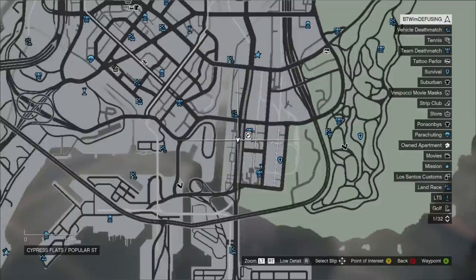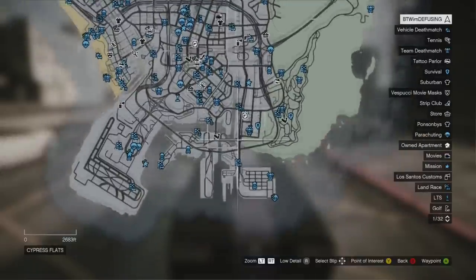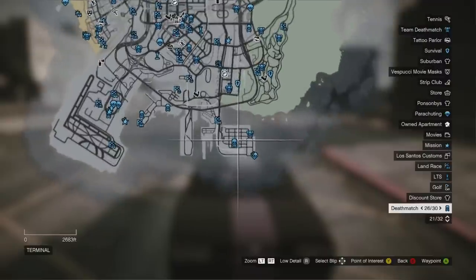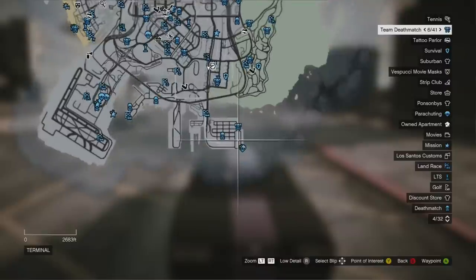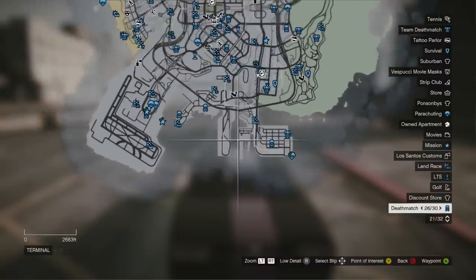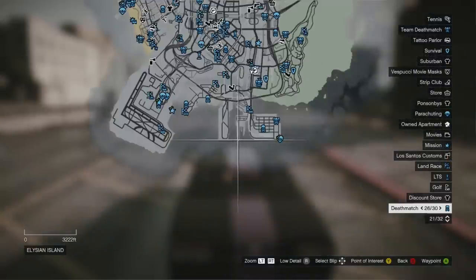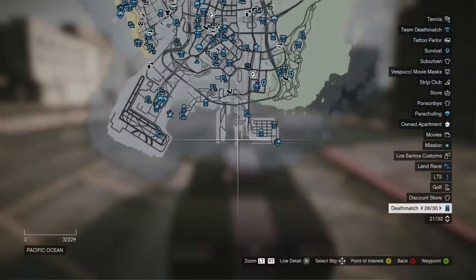So I went ahead and drove near it just for the sake of this video so I don't have to drive across the map. I'm going to show you guys exactly where it is. You go down here — here's the docks, you know, where you give Simeon his vehicles and all that. You're going to go over here and see this right here.